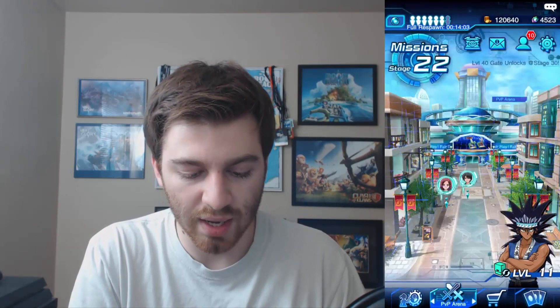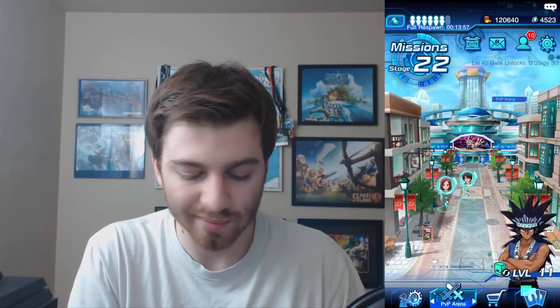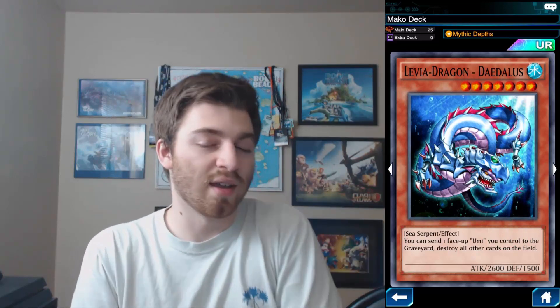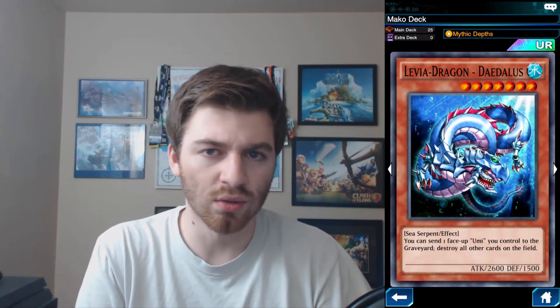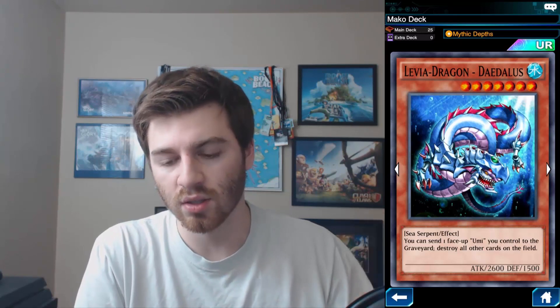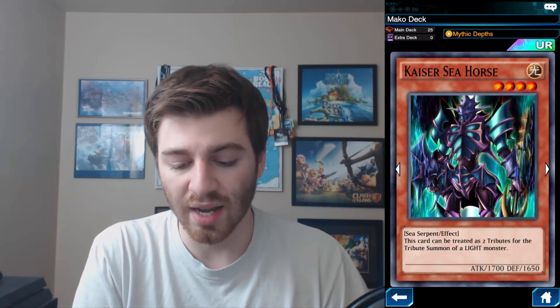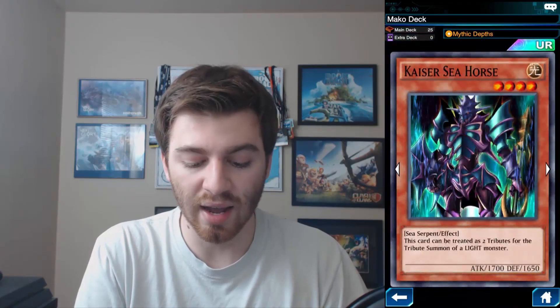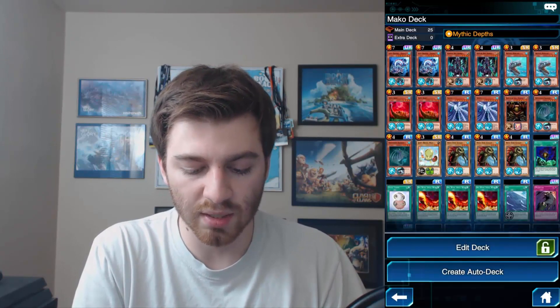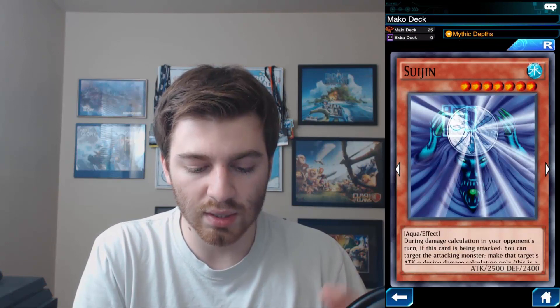Now we'll go into some ranked matches. I'm going to show you my deck first. I have two Leviathan Dragons — he is a beast. You just send your Yomi to the Graveyard and it destroys everything. It's basically a board clear, yes it can hurt you too, but you really only want to play this guy if your opponent has a big board. That's why you use Mako Tsunami's skill where he gets Yomi on the field. And then we got Kaiser Seahorse, which gets the bonus from Yomi — so he's like a 1900.